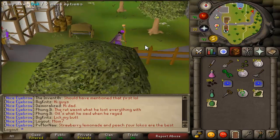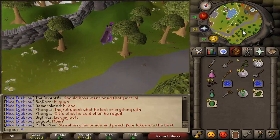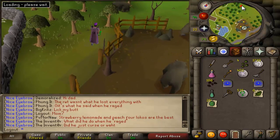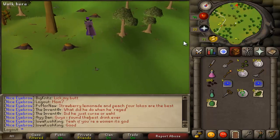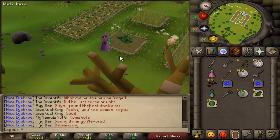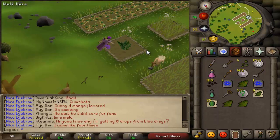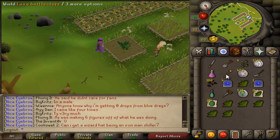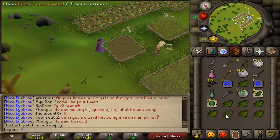I also decided I needed to start getting back into farming, because I'm only level 55 and I'll eventually have to get it up to 70. What I've decided to do is start doing herb and watermelon runs — pretty much every time I do an herb run, I'm also going to plant watermelons. It's actually really good cheap XP, and even though you might lose a little money on watermelons, you profit from herbs, so overall you still net a profit and get the extra XP.